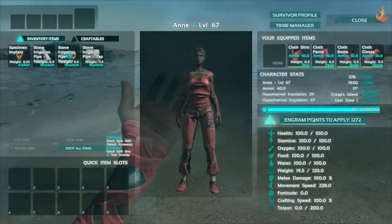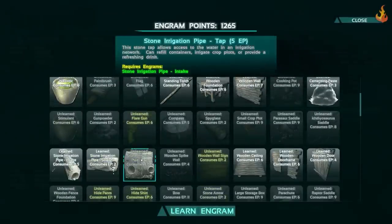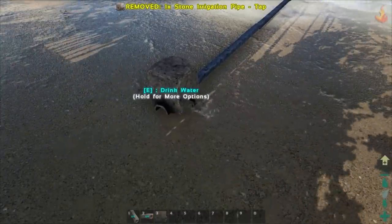The rest of the recommendations for this level are once again optional, but super useful depending on how you plan to play. The stone irrigation pipe — intake, straight, and tap — are useful for farming and making water accessible anywhere with a tap.